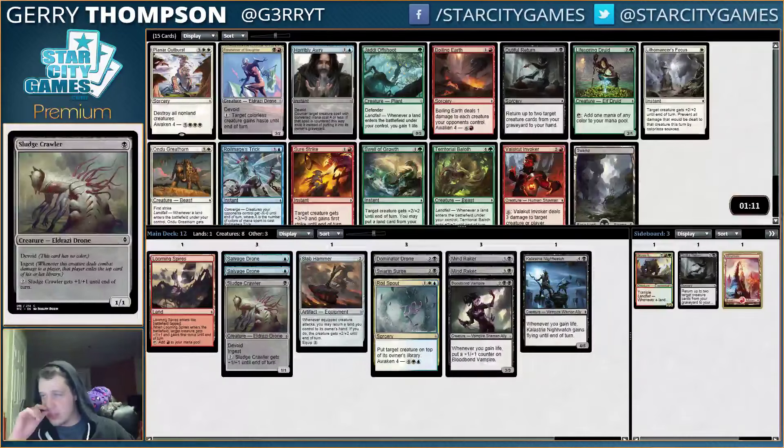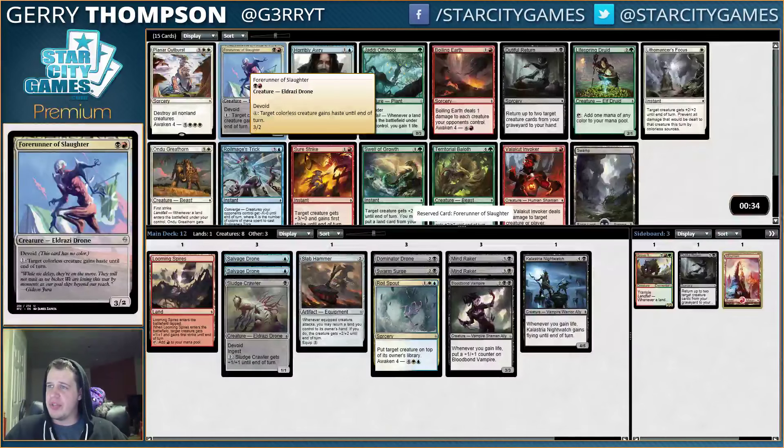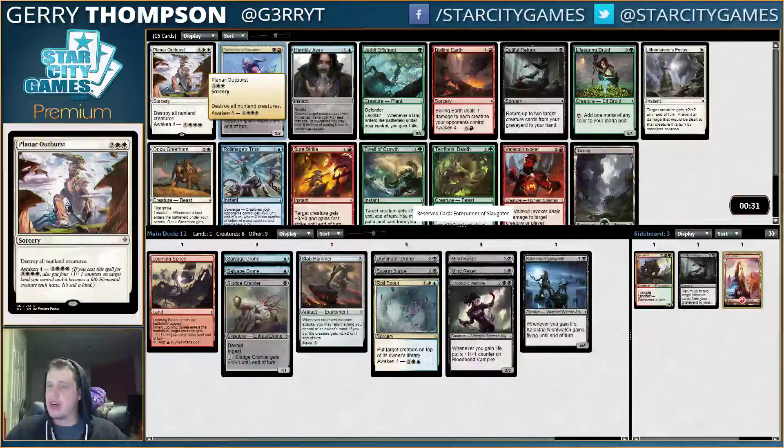Well, there's a Forerunner of Slaughter. The card basically does what we want — I mean, it is a two-drop. We have a lot of color stuff going on. Nothing else is particularly close. I do like Horribly Awry, but Forerunner is better. And I'm not about to take the Planar Outburst and go into White-Black. I generally just like Forerunner better than Planar Outburst in this format anyway — I'd much rather be doing the things that Forerunner is telling me to do.